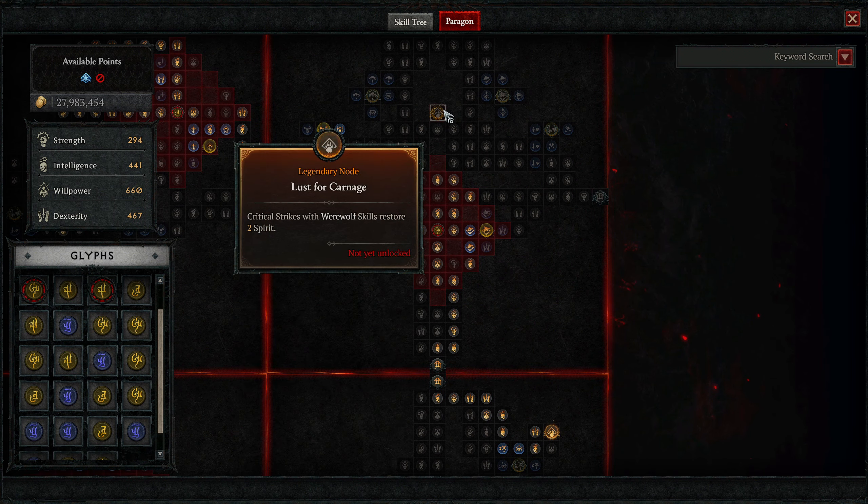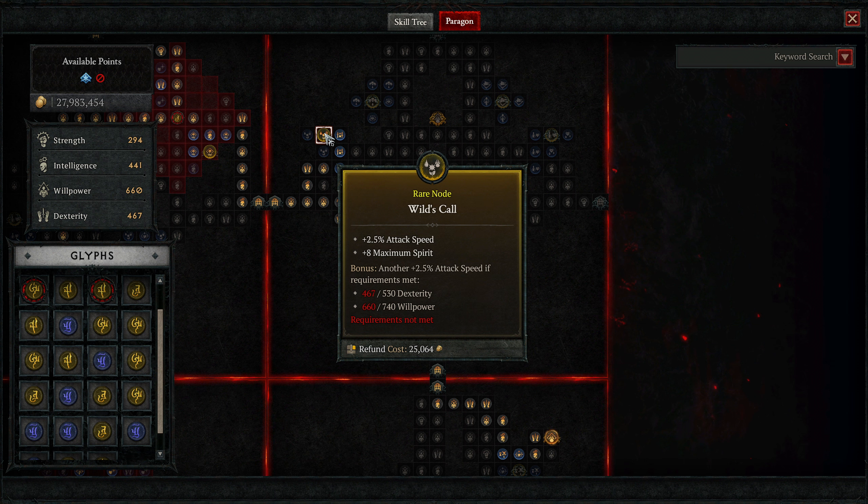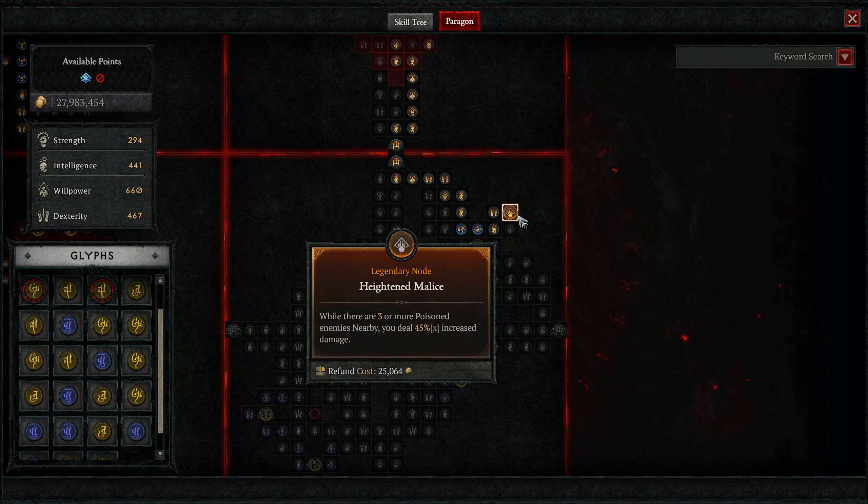Then we take the Lust for Carnage board. At my current level I'm not taking this legendary node — with how much cooldown I have and how long I stay in Grizzly Rage I don't need it, though lower-level players probably will. Another big reason we're taking this board is for more attack speed. The glyph we're taking is Undaunted, giving massive damage increase while fortified and damage reduction while fortified — almost a 107% damage increase. Then we're taking the Heightened Malice node: when there are three or more poisoned enemies near you, you deal 45% increased damage multiplicatively, making it one of the best legendary nodes in the game.